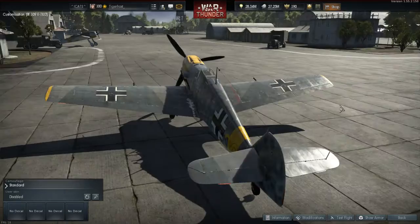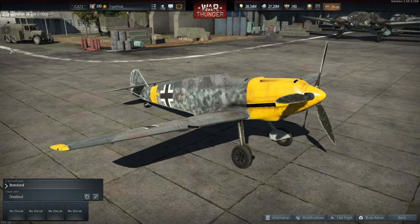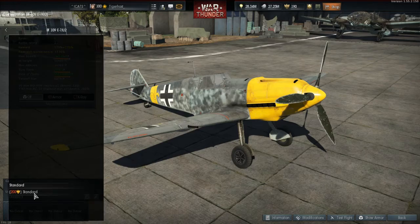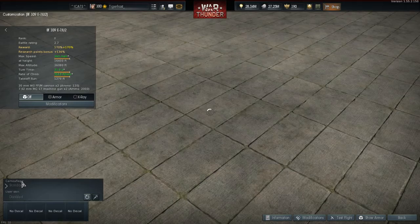There she is. Oh, she looks real nice. She's got some different camouflages too, apparently. She's equipped with two 20mm MG FFM cannons and two 30-caliber machine guns — basic BF-109E armament — and thankfully they are cannons. Oh, there are two standard camouflages. The second one... I don't see a difference. Interesting.